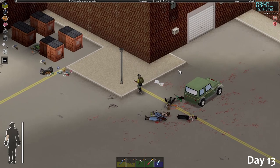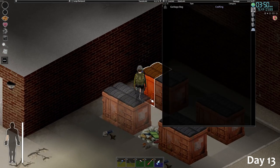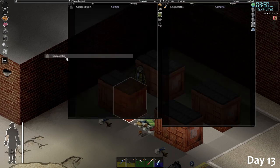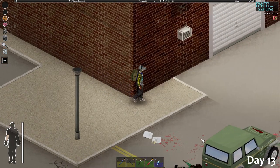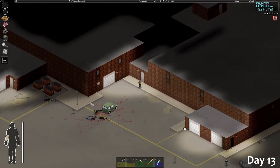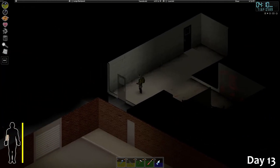I can also loot these dumpsters for more trash bags. I'm a dumpster diver now in the zombie apocalypse. I wonder if dumpster diving is actually profitable — like you sell the stuff you get from there. That door is broken — they broke in there, but I already found an unlocked door so I don't need it.